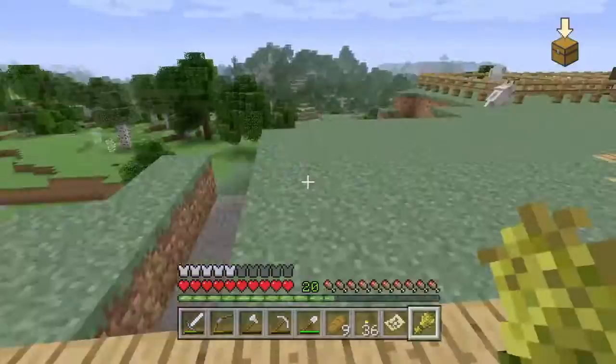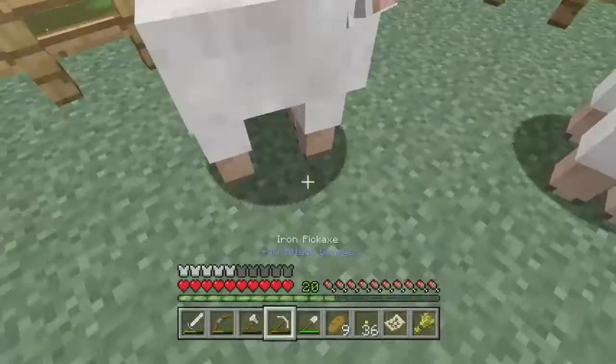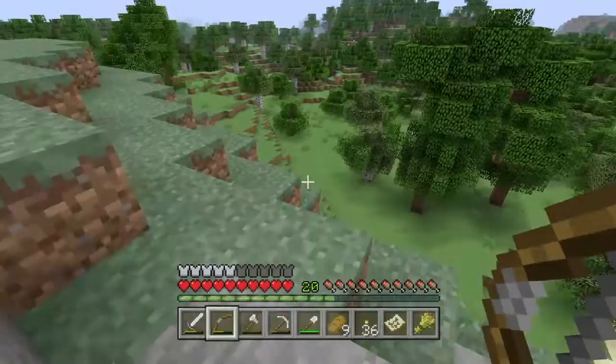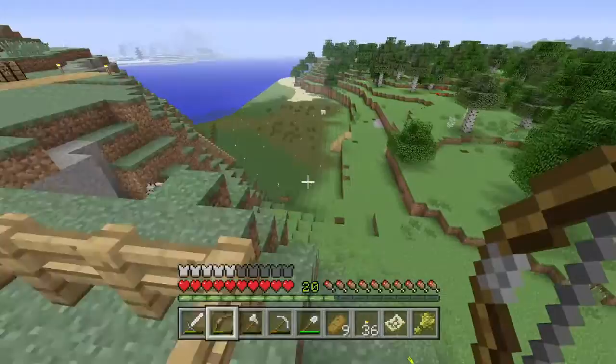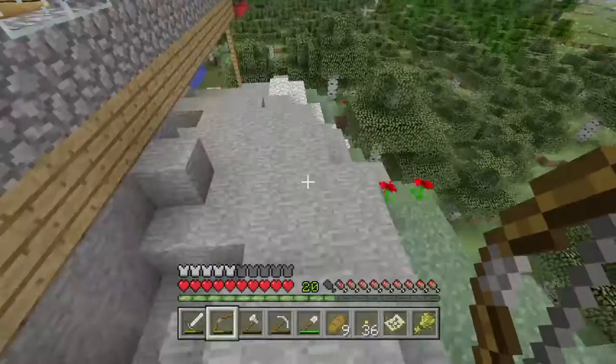Here comes the sheep - come on sheep, here we go. And I need to find another cow. It's kind of good having a house on the mountain because then you can look and see if you can find any animals. There are probably a few animals down here.